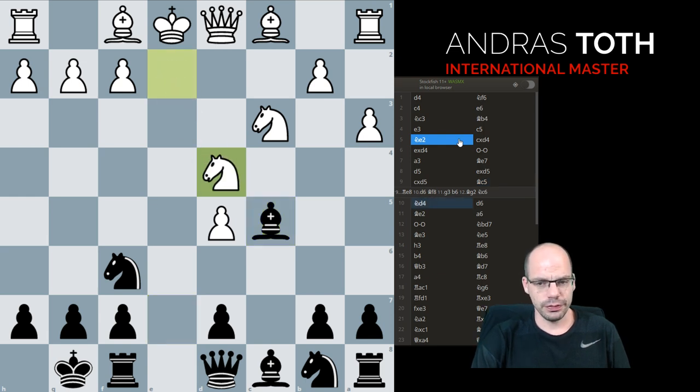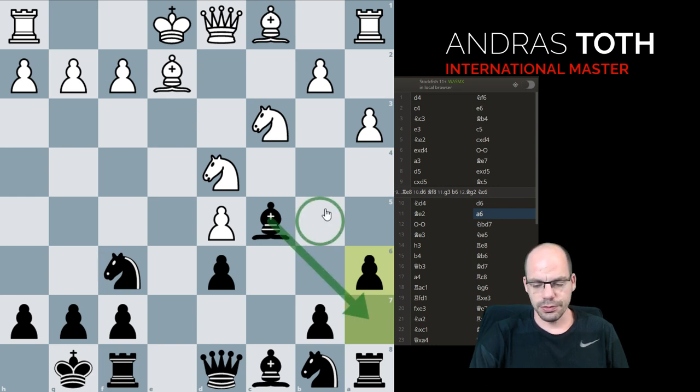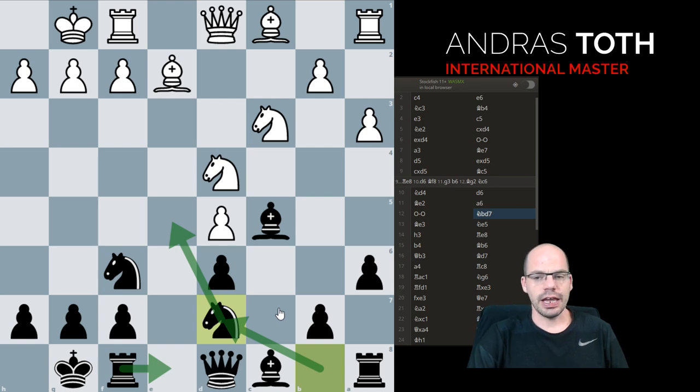So now White needs to play very accurately: knight d4, d6, bishop e2 — preempting any e-file dramas — a6, this move designed to secure the bishop's retreat and take away the b5 square from any White pieces. And now we just develop, and Black is already doing really, really well.